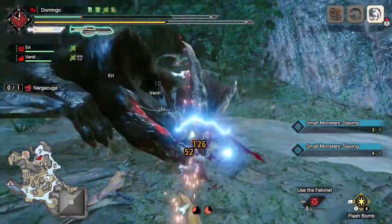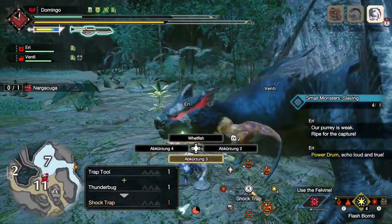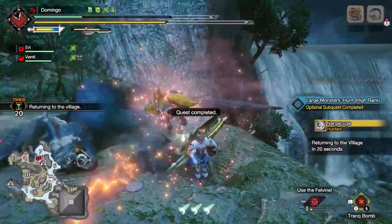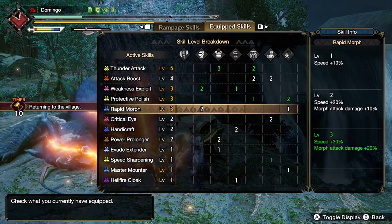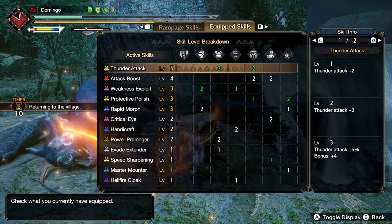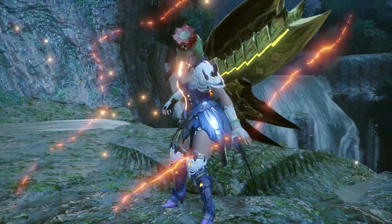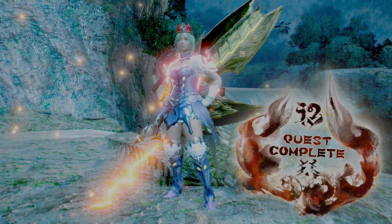The dive bomb can't crit, so I just want to say that in general for Switch Axe meta builds, crit skills are not so important. There are a lot of switch skills and combos — like the phial burst or the dive bomb — that deal fixed damage. So crit skills are less important for the Switch Axe. ZSD spam is the most common playstyle for speedruns and is also recommended if you want to do some speedruns, but it depends on the monster.